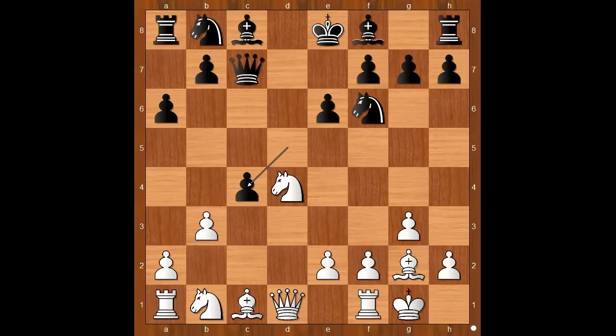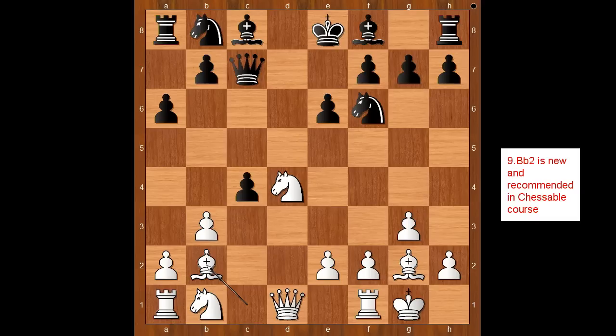It is white to move, and this is a very interesting moment of the game. The most played moves in this position are knight to a3, queen to c2, b takes on c4, bishop to g5, and knight to d2. But that was a surprise — Ding Liren played bishop to b2, a novelty.